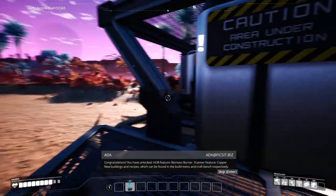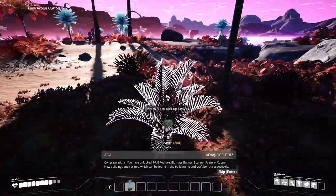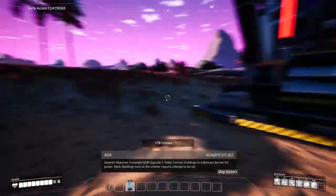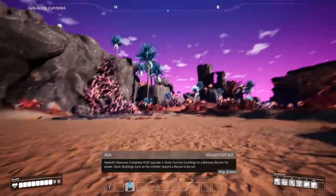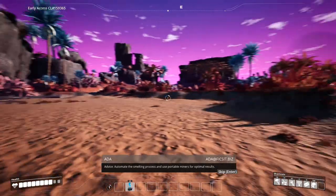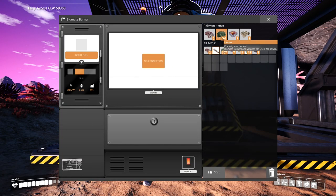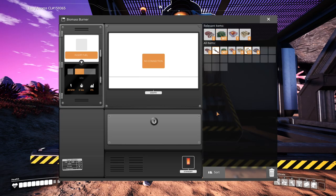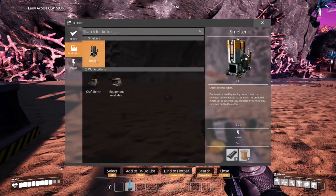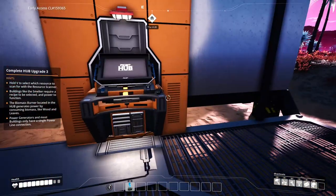We now have a little room developing. Hub feature: biomass burner scanner, new buildings and recipes which can be found in the build menu and craft bench respectively. Complete upgrade three: connect buildings to a biomass burner for power. Buildings such as the smelter require a recipe to be set. Automate the smelting process and use portable miners for optimal results. This is our biomass burner — this is why I collected so many leaves, because we need this to generate our first amount of power.